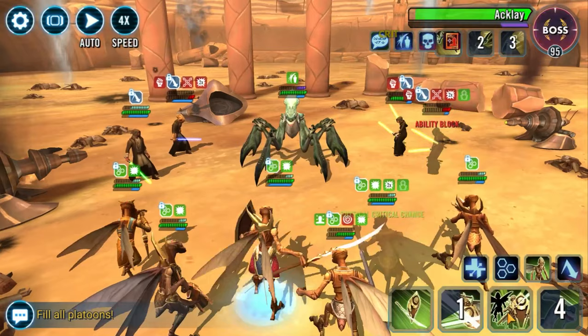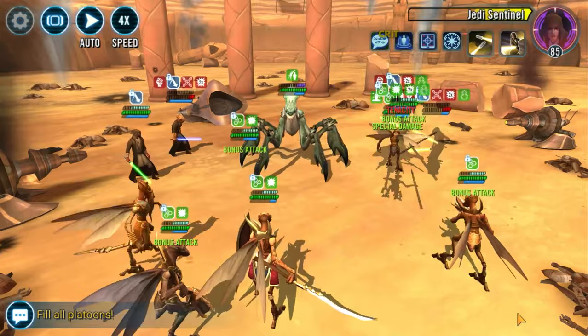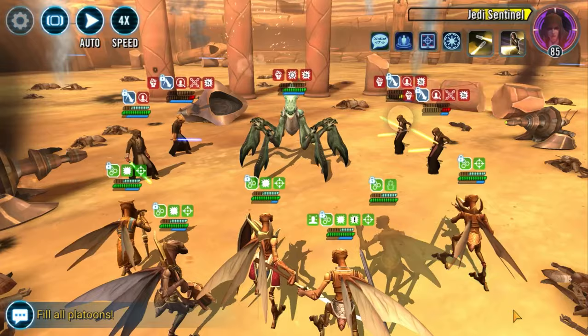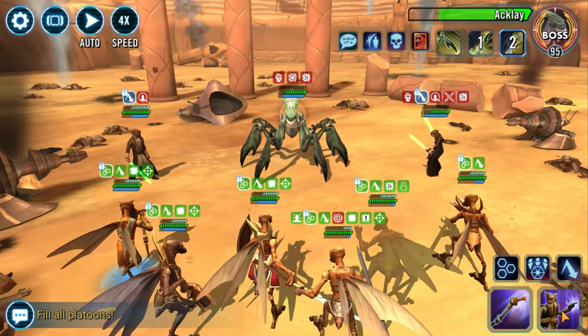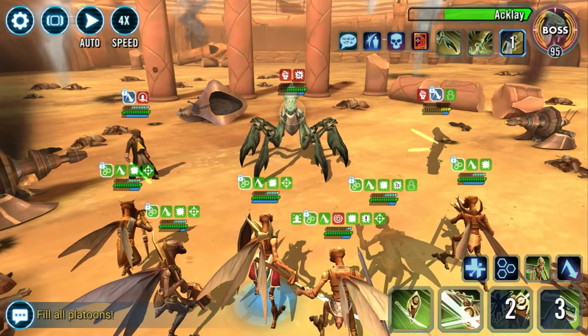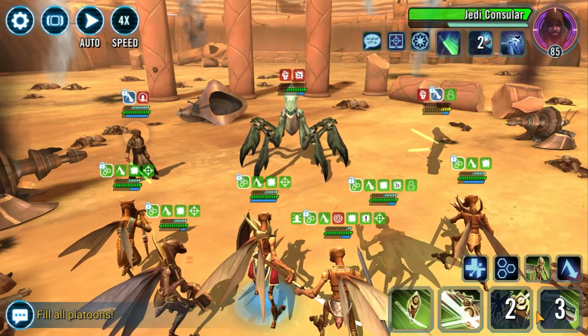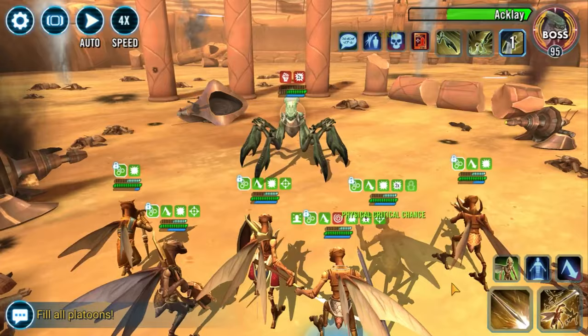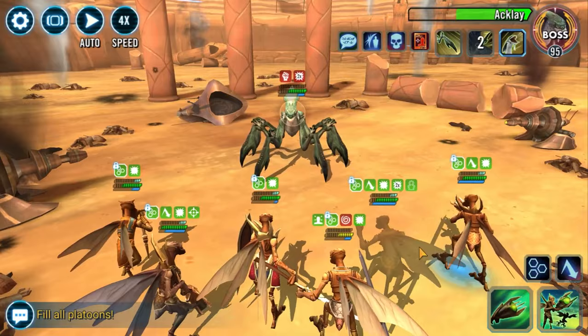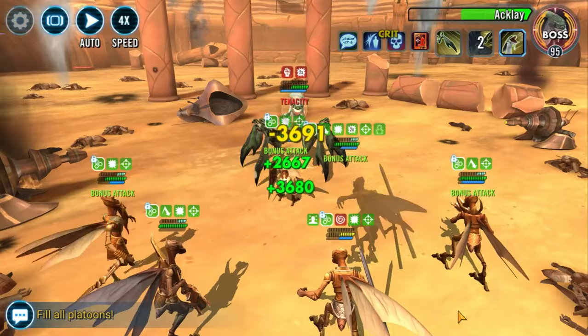We're going to go ahead and heal up here. Now we're trying to buy time again, so we're going to attack the Jedi. Let me take this opportunity to explain what I mean by buying time. One of the Acklay's event mechanics is that it gains 5% turn meter every time it takes damage. So if you just keep targeting the Acklay, you'll be feeding it tons of turn meter and your abilities won't be off cooldown when you need them — in particular, Beast Warden.